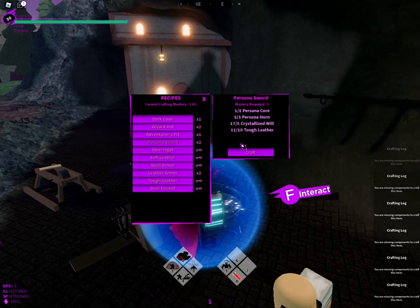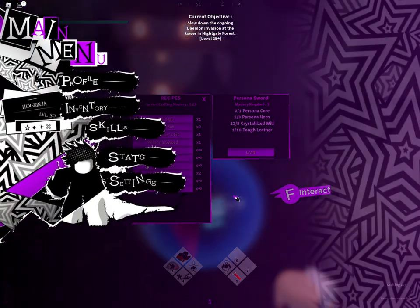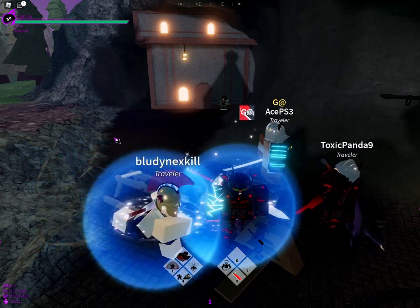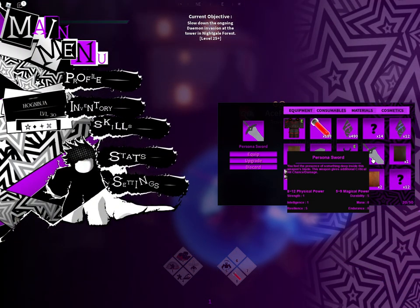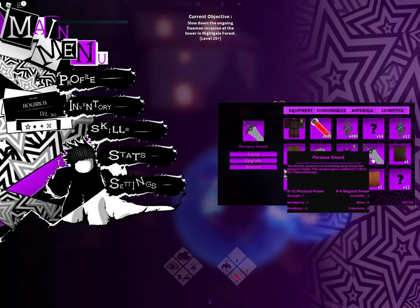Okay, now let's try. Yes! Got the sword. Alright, here it is — this is how you get a new sword, and it's called the persona sword.